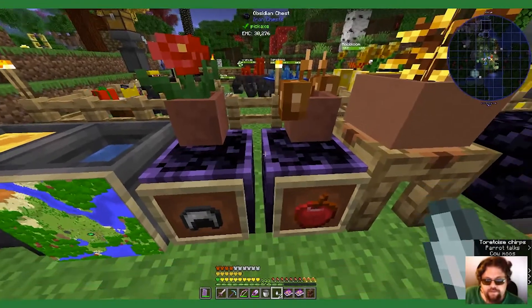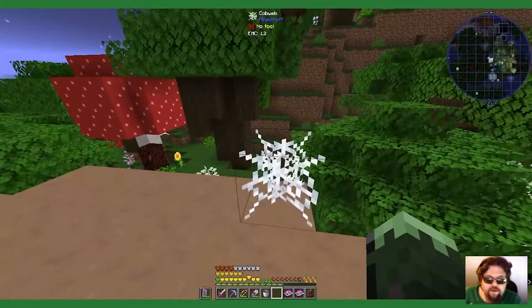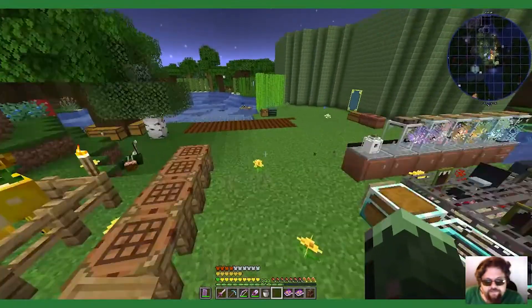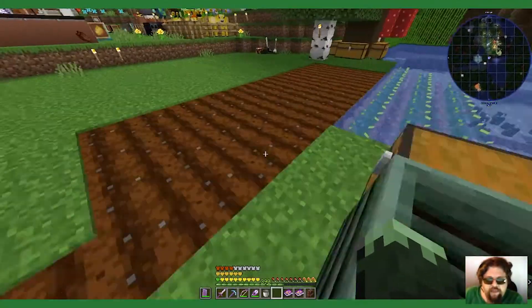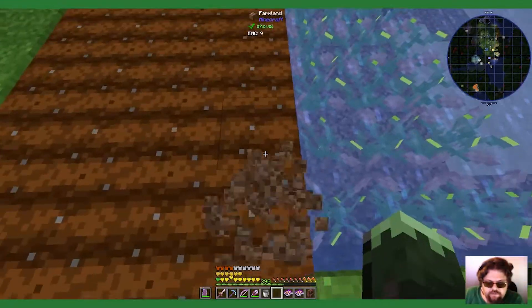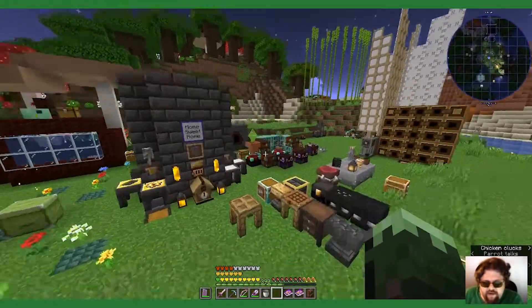I don't want to set this up in my base. I don't want to let loose a wither in this dimension that I'm not immediately killing. Why can't I break this? Can I set it up in another dimension, leave it there — maybe the Twilight Forest?